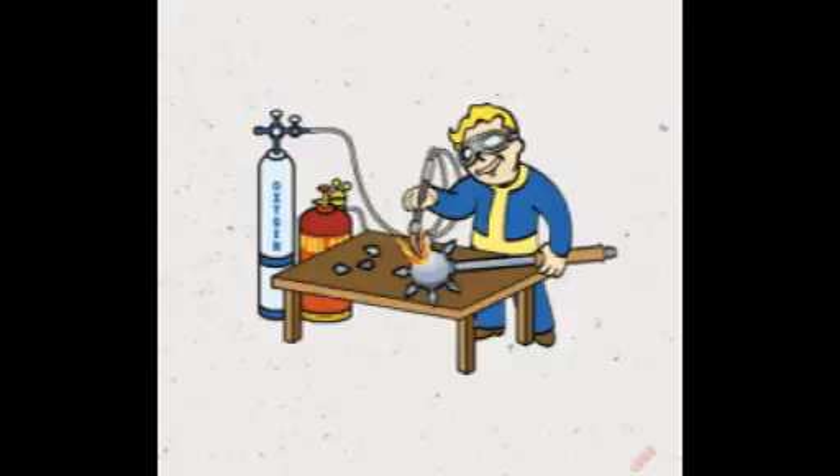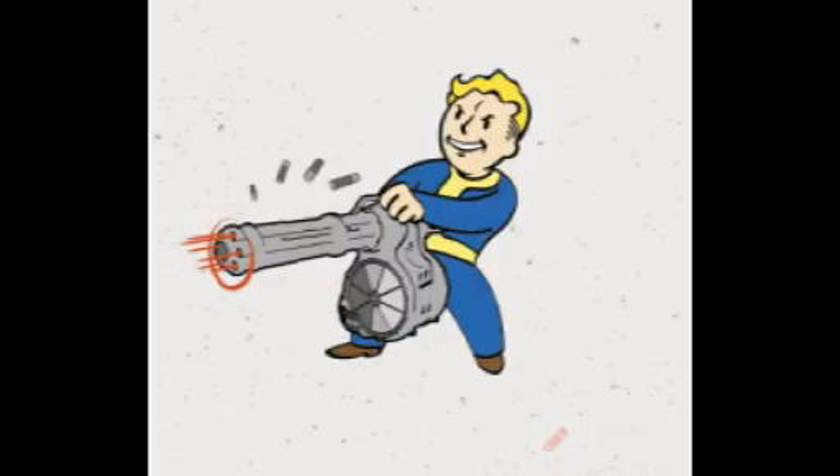Moving on to level five Strength: Heavy Gunner. This perk has five ranks — rank one requiring five Strength, rank two level 11, rank three level 21, rank four level 35, and rank five level 47. Each rank increases your heavy weapon damage by 20 percent, up to a maximum of double damage. Rank two improves hipfire accuracy, rank three improves it even more, rank four gives a chance to stagger your opponent, and rank five doubles your damage.